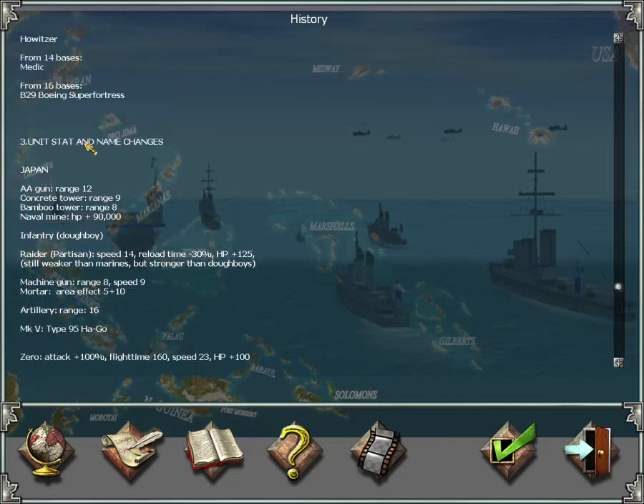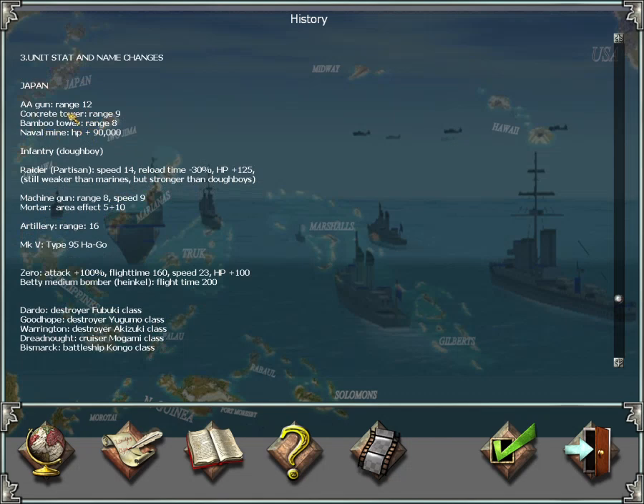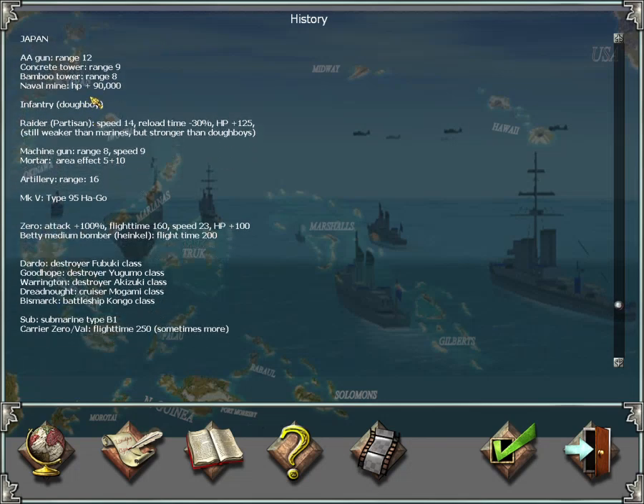Let's look at some changes to unit statistics. In the Japanese roster, the AA gun now has a range of 12. I've also slightly increased the ranges of the towers. The naval mine has 90,000 hit points, so it will take you ages to get rid of them by firing at them with cruisers or destroyers.